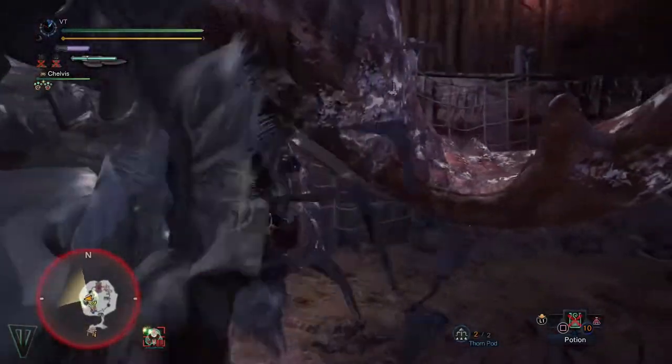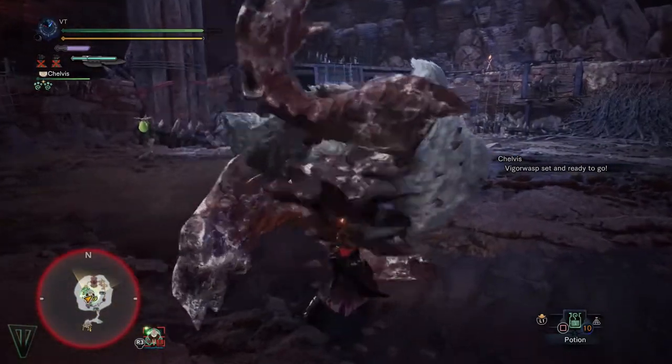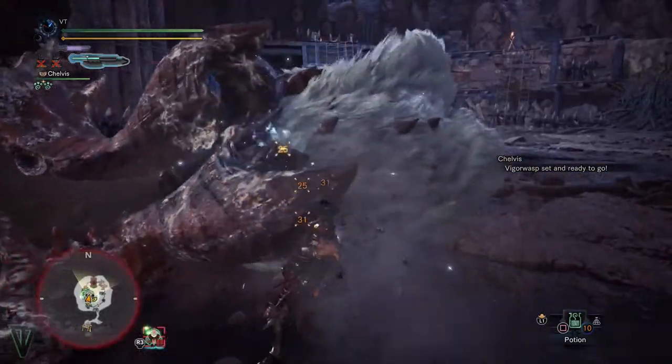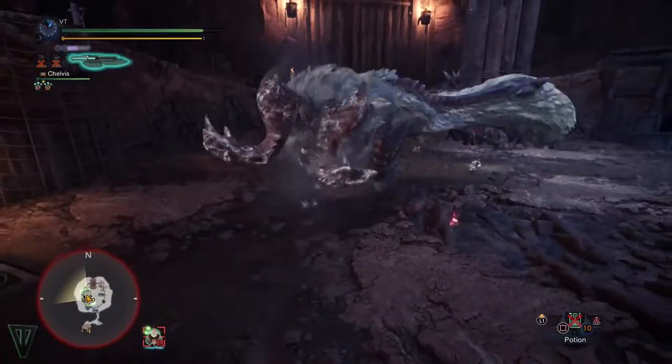And that's it. Don't recklessly go for a claw mount as you'll easily get thrown around and carted, but if there's an opening or you really need a breather for your team and you have a mantle, it can be a lifesaver. Just remember, orange pulse is an instant no-go. Good luck out there hunters, and happy hunting!